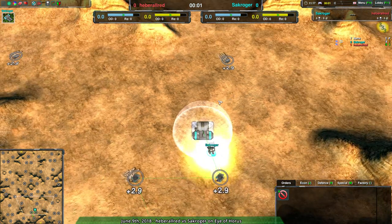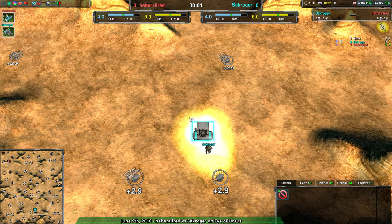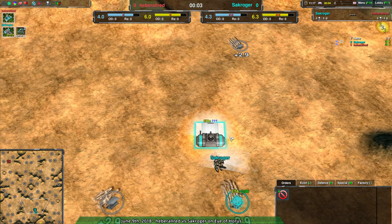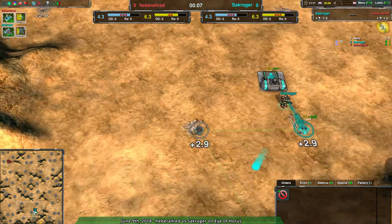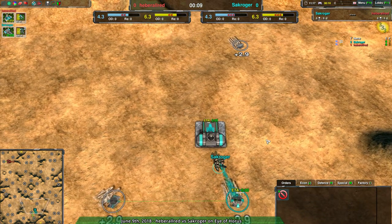Not sure why that was on, but let's go! Sackratcher is going for the Tank Factory, while Heberdal Red is going for the Spider Factory. I should point out that the tanks have been slightly nerfed — very slightly. Blitzes are a little bit shorter range, I think it was. Yeah, there have been very minor nerfs to the Tank Factory.